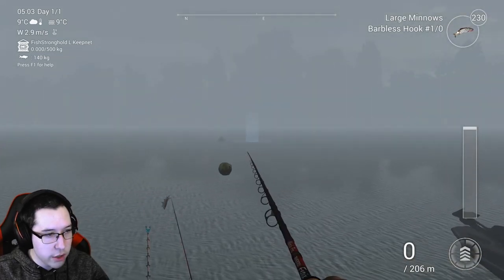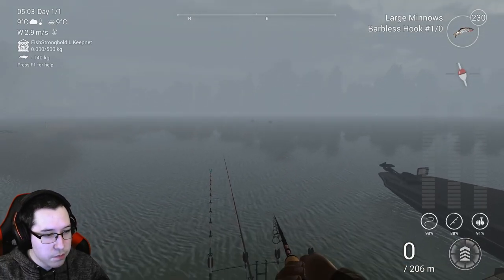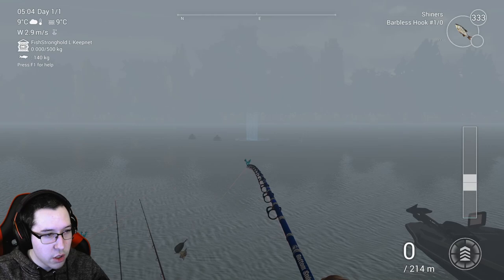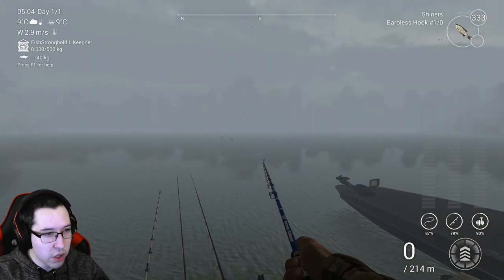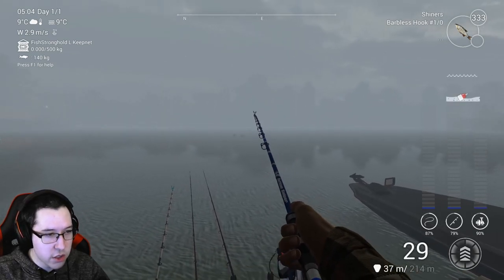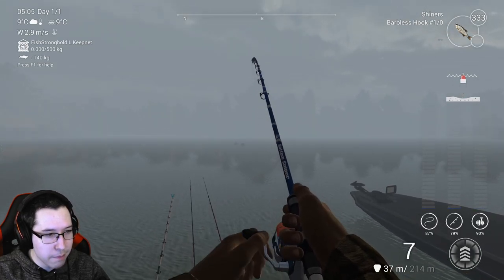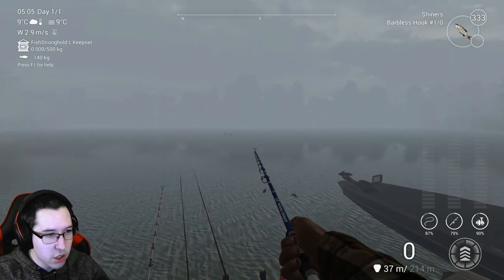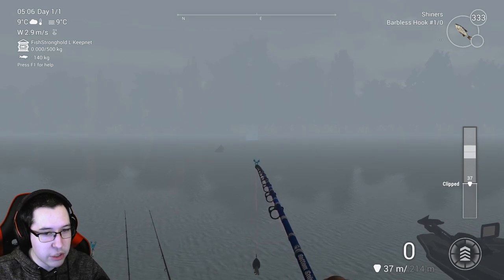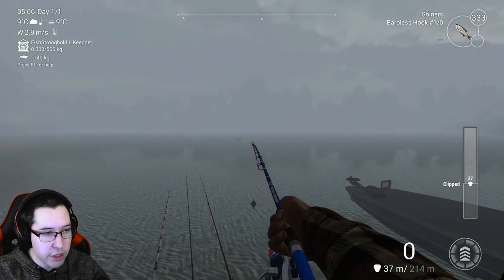Here are the float rods — this one can't cast as far, but it is a lower level rod. And here's the Bottom Sniper. Every single bottom rod can clip. Once I clip it and reel it in, when I go to recast you'll see a little bar marked at 37 meters. If I cast long, it still goes to 37 and bounces around — you still want to aim around there, and if you go shorter it'll be a bit shorter.